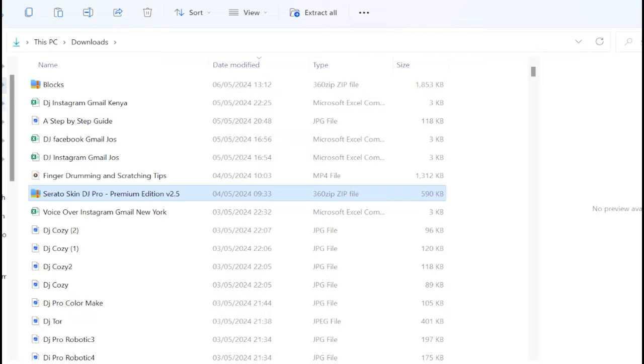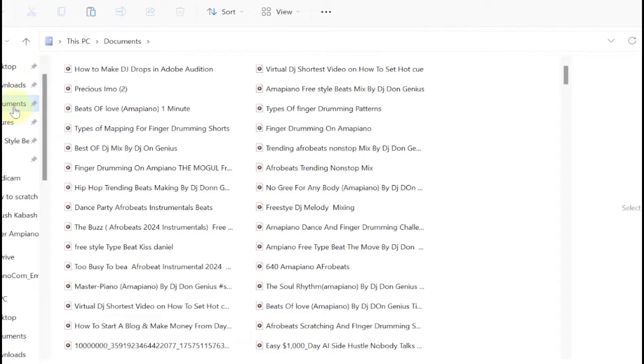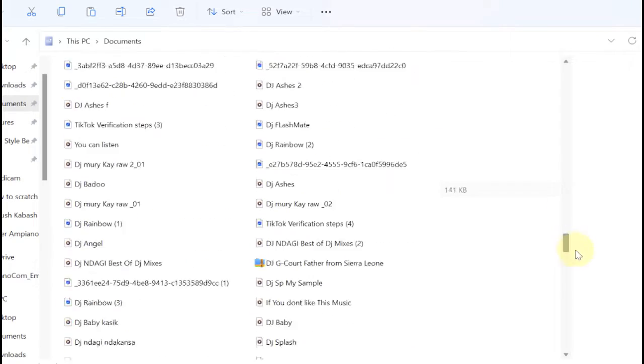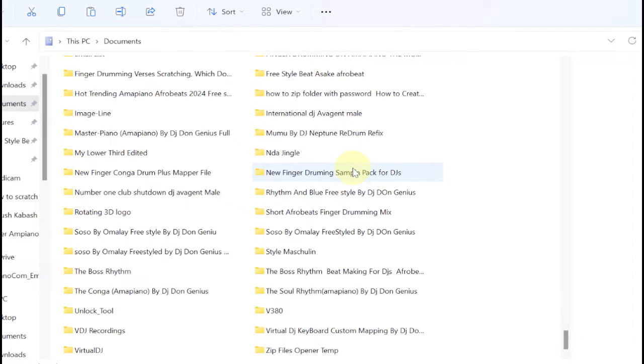When you copy the file, you go to your Documents folder. You look for the folder called Virtual DJ — there is a folder in this environment called Virtual DJ. If those folders are not showing in your system, you will need to go to your system settings where you turn on visibility of hidden folders. Go to your settings, go to visibility, turn it on so that you can be able to see some of these folders, because this folder is an input folder that comes with the stored settings of different software.